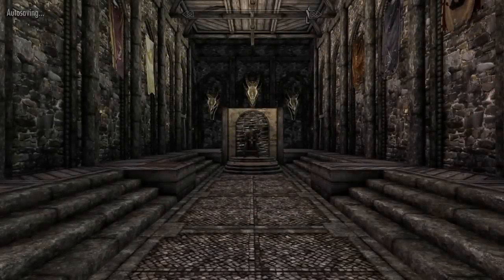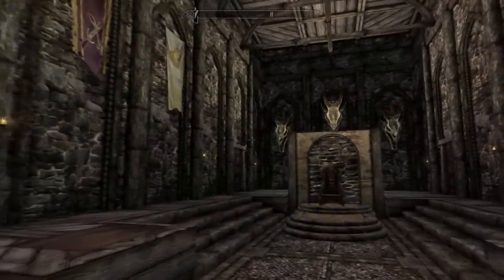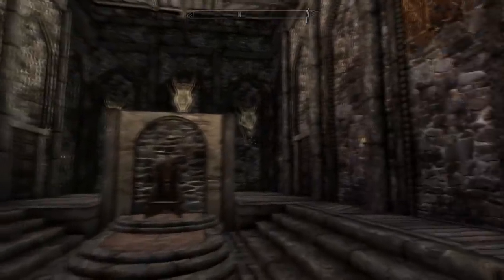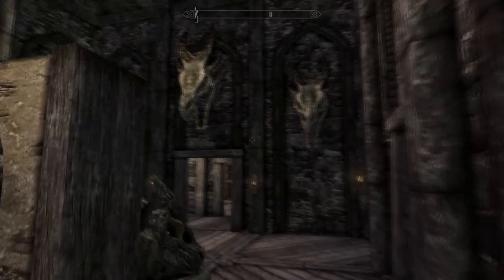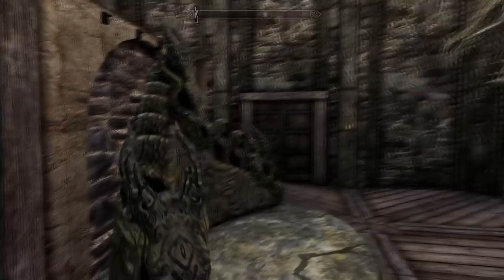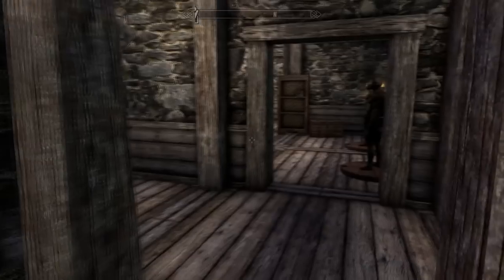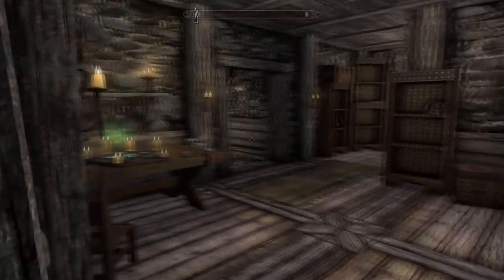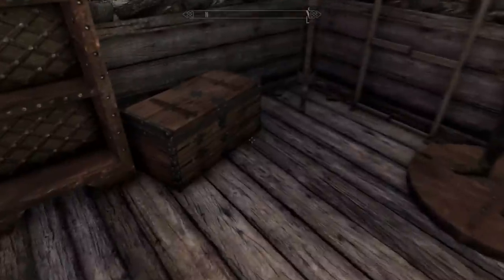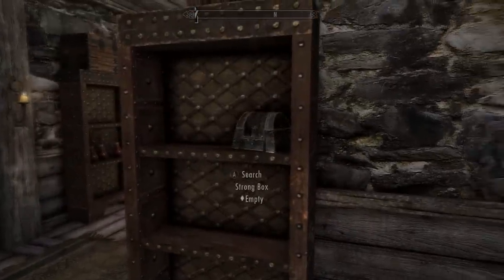Once you get inside your brand-new castle, you will find that there are a load of rooms for you to explore. Make sure that you do, and you will find that each of these rooms have been tailored for specific things. So let's say you want to enchant a weapon — you will go to the enchanting room, where you will find a load of bookcases that are empty for you to actually store your enchantment books onto them. It's a pretty nice little addition to this mod that I thought was pretty awesome and that you guys would very much enjoy.